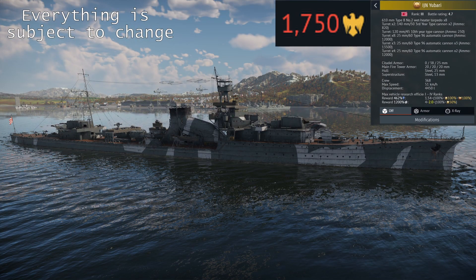But lastly, to end on a lighter note, Yubari - the ship we saw on the devblogs. It's a 4.7 cruiser, as I expected it to be, but I wouldn't recommend it. It's rank 3 and not too expensive at 1,750 Golden Eagles, but the guns are somewhat lackluster, the armor is paper-thin, and she's the slowest cruiser the Japanese have. I'll personally get it as I am a collector of Japanese ships, but I can't recommend anyone get it if they plan to grind with it.